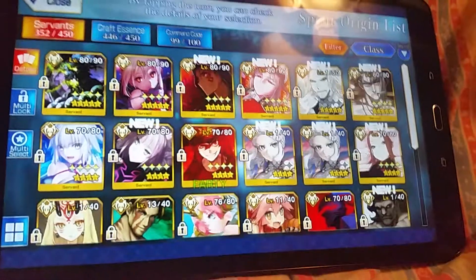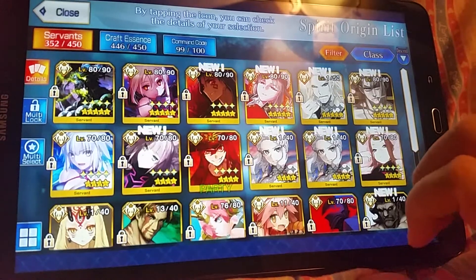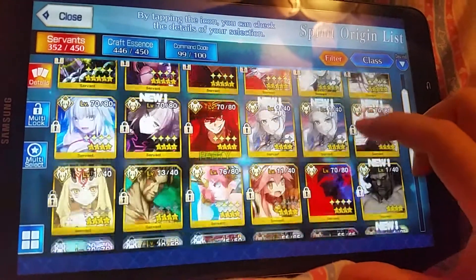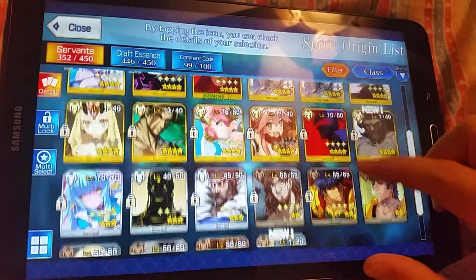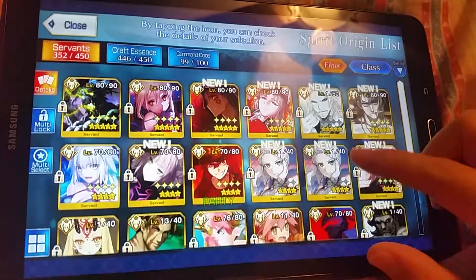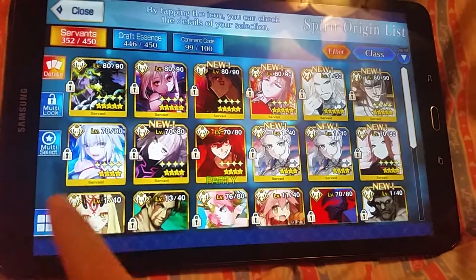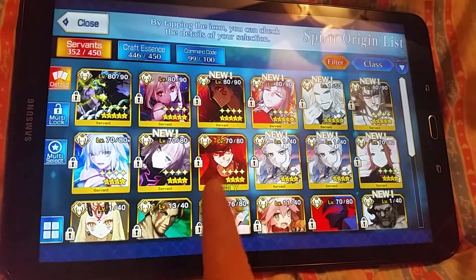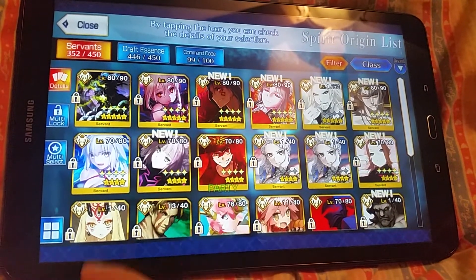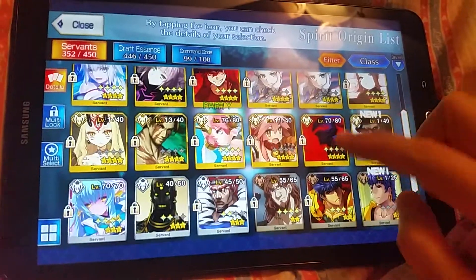I might just be an idiot, but I don't use Berserkers because they're a double-edged sword and I really don't know how to use them. I do level them up, but I don't ever use them, so I don't know if any of them have four or five bond points. I have Joan swimsuit, Atalante, and Nobunaga — they're pretty cool to have, but I really don't use them.